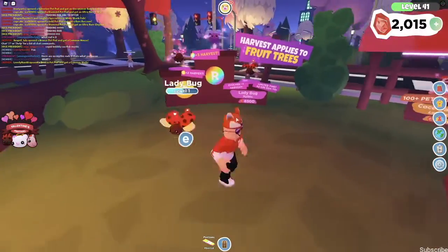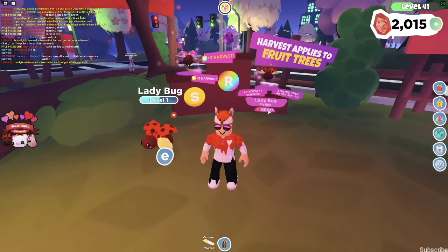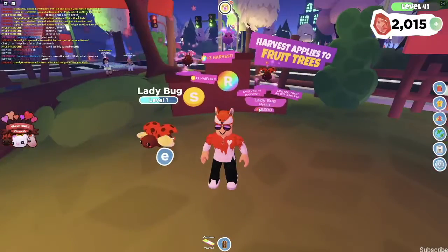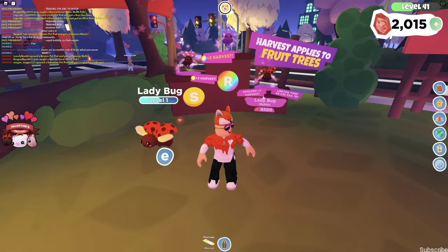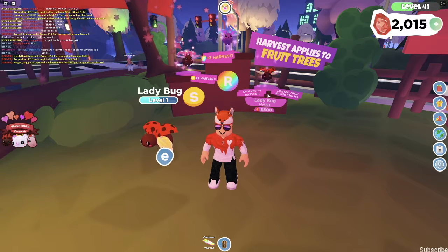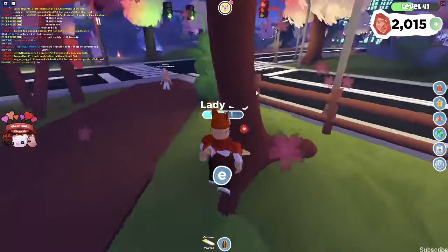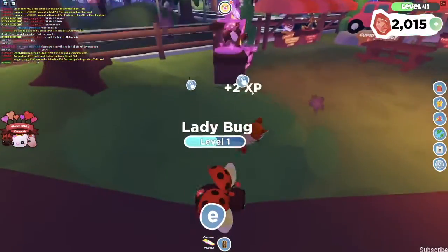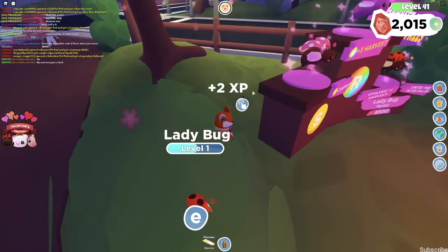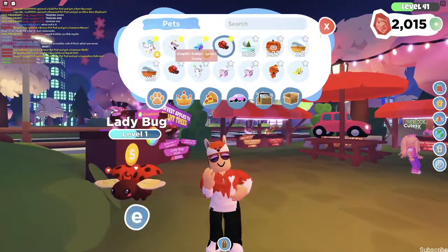The first pet in today's video is the Mythic Ladybug. This pet anyone could buy — it is 8,500 gems, and it is right here in the middle of the Valentine's Day Festival. Its special ability, like every other Mythic pet, is that it evolves and gives you harvest — plus one harvest. That means when you shake down a tree, you get plus one fruit each time, which is a pretty good feature. This is a great way to get money really fast in the game. Right here in this tree, I got four pieces of fruit, which is usually between one to two more than I normally get.